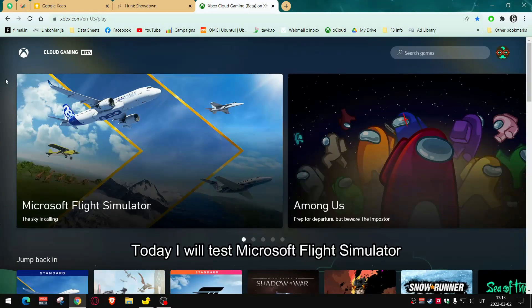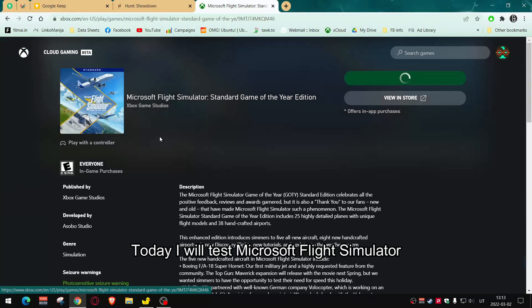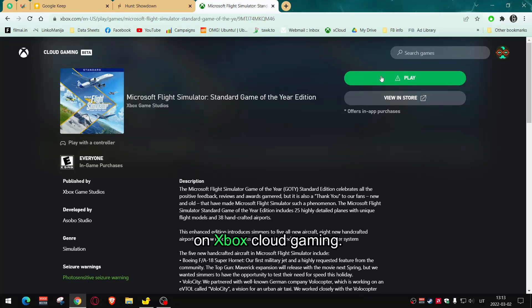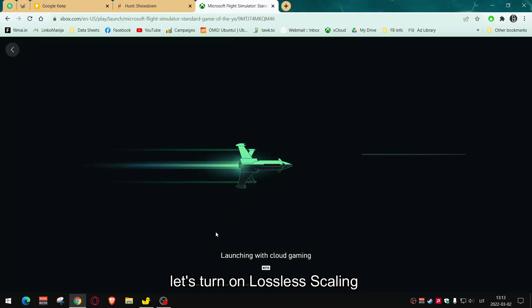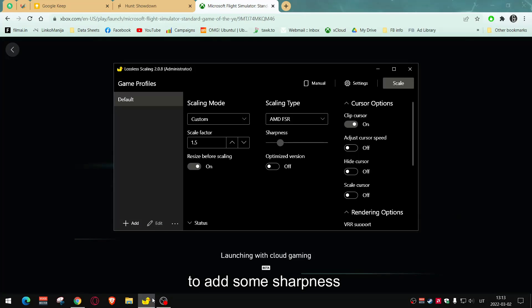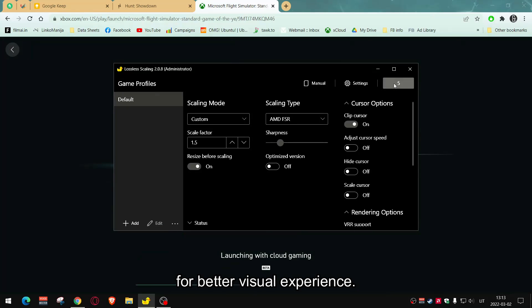Hi all. Today I will test Microsoft Flight Simulator on Xbox Cloud Gaming. Let's turn on the game. While it is loading, let's turn on lossless scaling to add some sharpness for better visual experience.